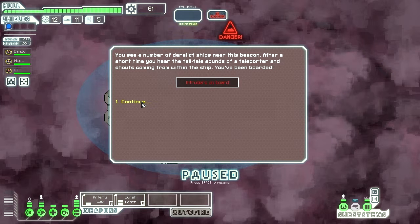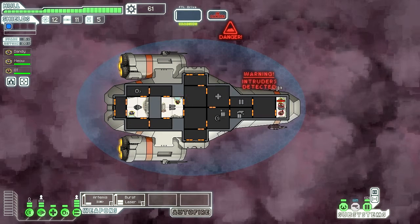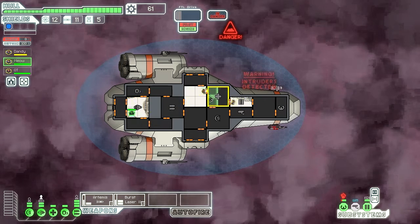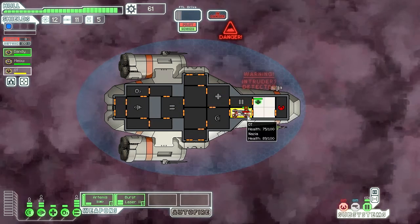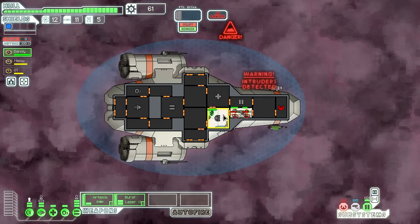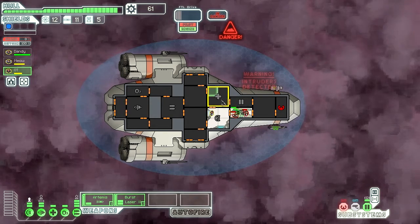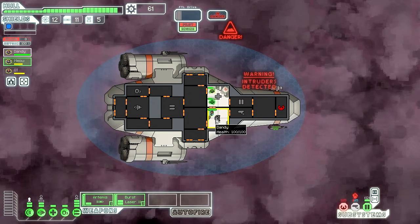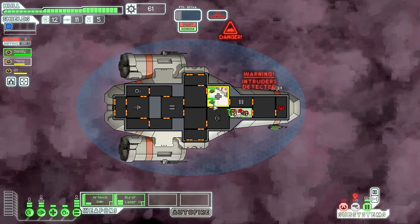Intruders on board! I see a number of derelict ships near this beacon. After a short time I hear the telltale sound of a teleporter and shouts from within the ship — I've been boarded. If there's anything I've learned, it's fight in the medbay. He can't go in there — coming through. Everyone go to the medbay and fight them there.